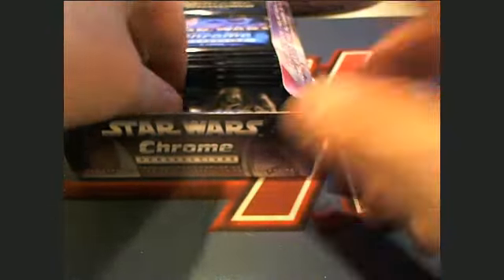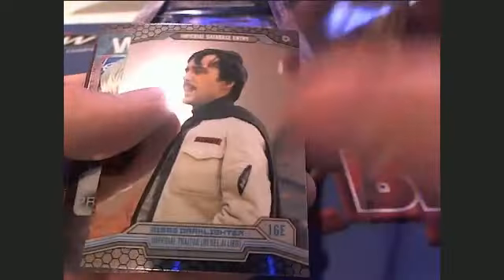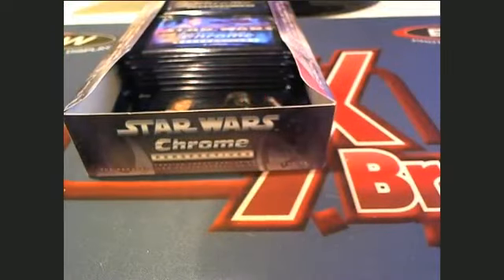Good luck, George, here you go buddy — the next three are yours. Here's a C-3PO right here, check that out. That's cool. Ooh, Wanted — Princess Leia card, watch out. Two of ten right there. Here's a refractor. All right, George, that was your pack — pack number six. Pack number seven is also George S.